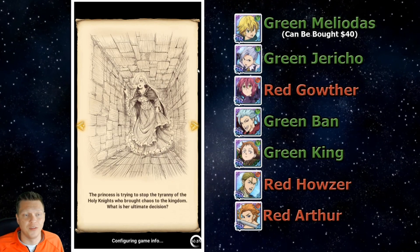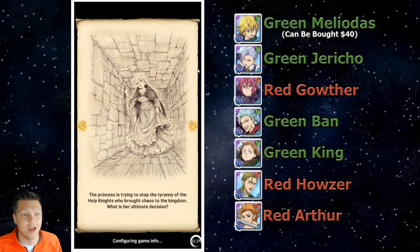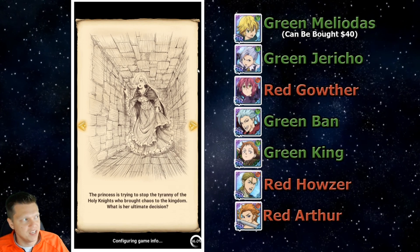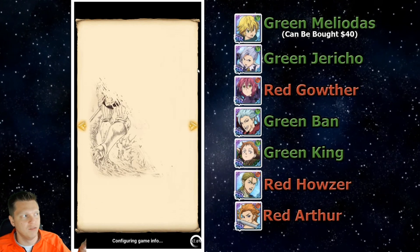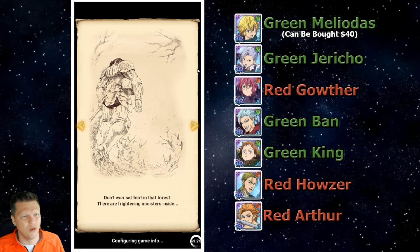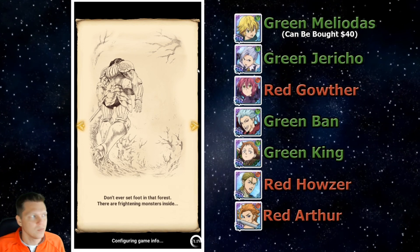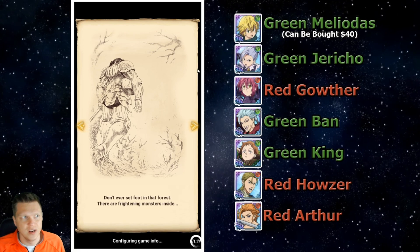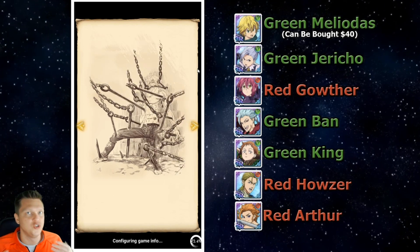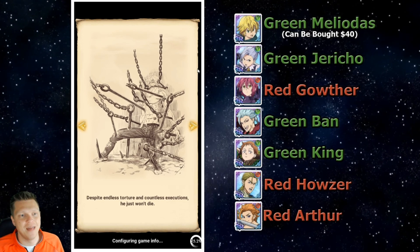This is just for those of you out there who are like me — I like to get the best start that I possibly can, so I went ahead and rerolled. I think it took me about an hour and a half. I went with the route of getting one of the ones below green Melio, and then I bought green Melio for $40. I think I spent about $50 in total, and that was the route I went. Now in hindsight, now that I know how to do it a little bit faster, I probably would have rerolled until I got two of the champions on that list and then bought green Melio.